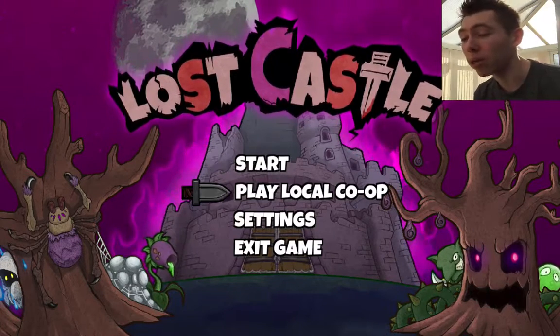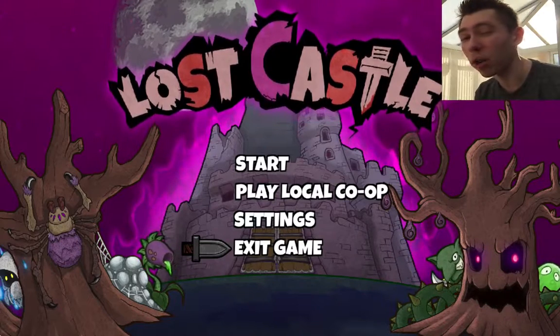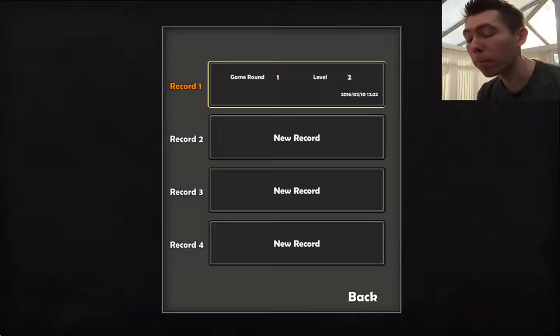So on the main menu you've got: Start, Play Local Co-op, Settings, and Exit Game. I've also heard that at some point soon they're going to make it available online as well, which would be even more awesome. So let's start it up and see what Lost Castle is all about.